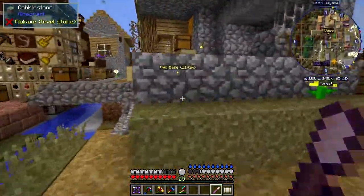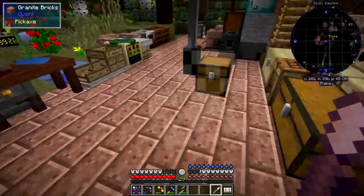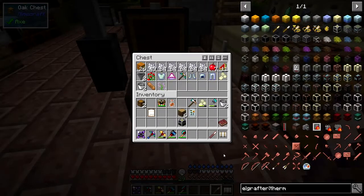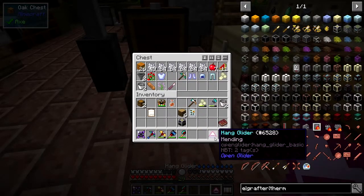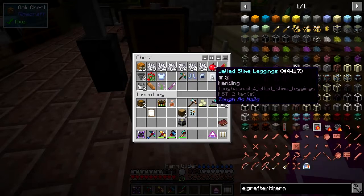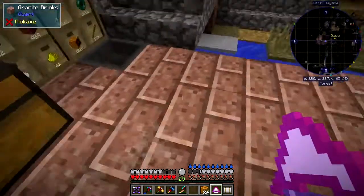It hasn't got much life but it costs 40 levels to get another mending book if I need to do that. So I'm going to put that safely in here. Now I'm not going to need this armor but I'll take my pickaxe with me. I'll take some lamps with us as well. So we're going to put this down — we're going to have to start making some glass.